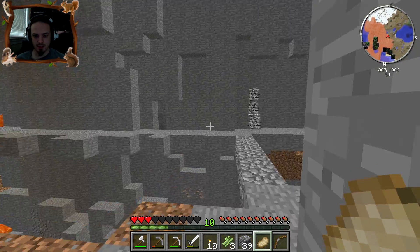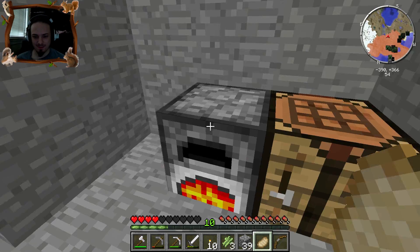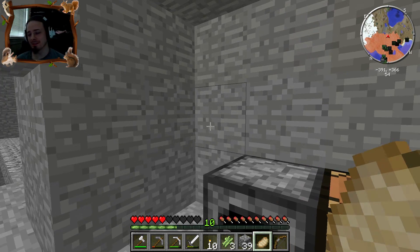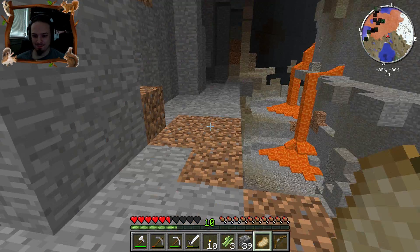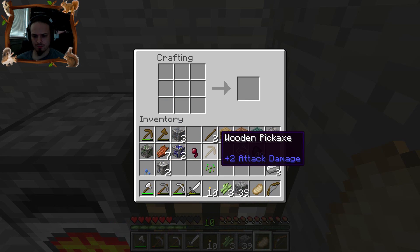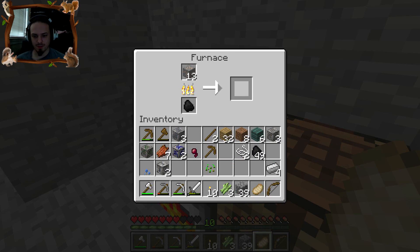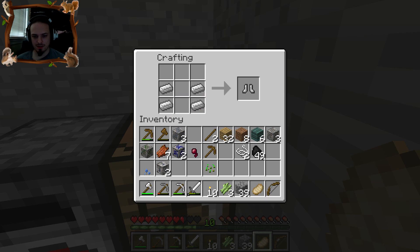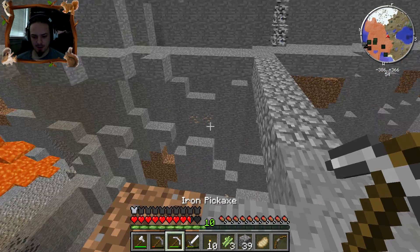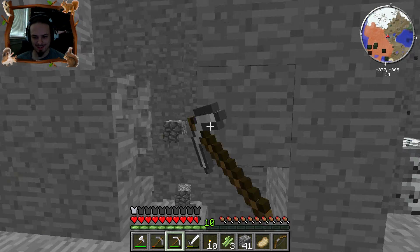Hey everybody, welcome back to the second episode of modded Hellscraft. We're gonna go back and go mining. It's the next day — I recorded last time at like four in the morning because I just felt like playing Minecraft. We still want to go down this cave. We have some iron tools built, so let's make some armor out of this so we can be more protected. I'm gonna make a chest plate — probably more iron down there anyway.